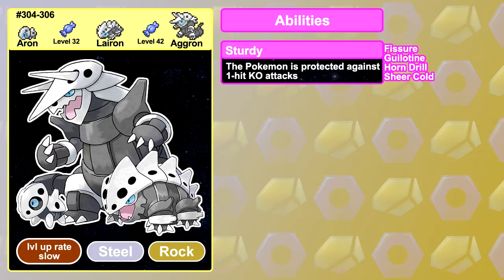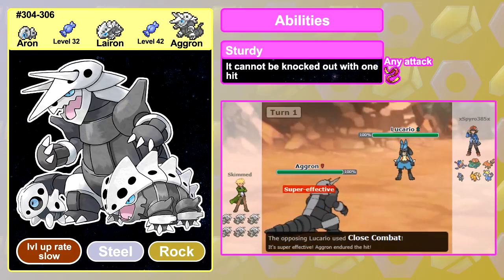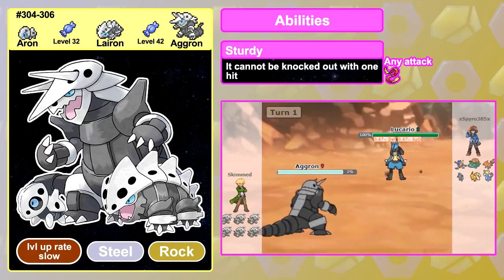Sturdy used to be a downright bad ability, preventing one hit KO moves from working. There are only 4 of these moves, barely any Pokemon uses them in the main game, they're straight up banned in competitive play, and they only have a 30% chance of hitting anyway. Thankfully, the ability got a buff in Gen 5, essentially working as a built-in Focus Sash, preventing the Pokemon from being KO'd from full health in one hit. It's obviously not very good before Gen 5, but it's definitely good now.